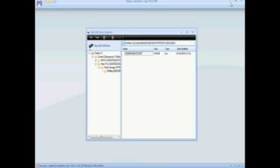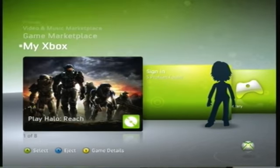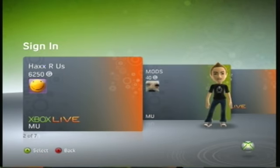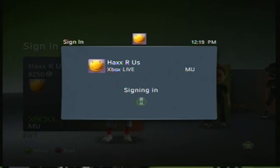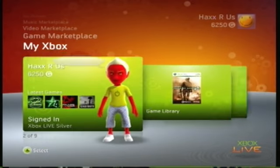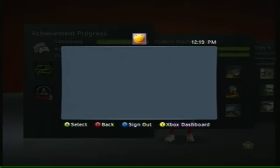Once it's in there, you can just exit out of Modio, close it, then plug it back into your Xbox and sign in on your account. Now the problem is — this program does work — but for my two gold accounts there is a problem and I cannot use the program on them, so I just had to use a silver account.